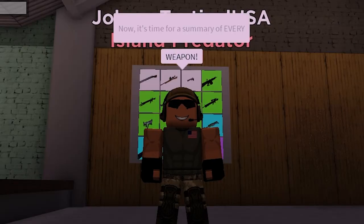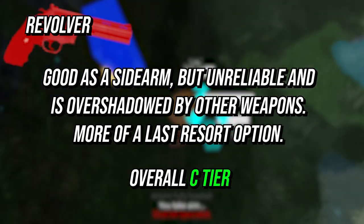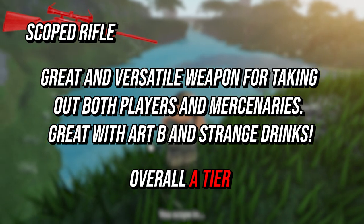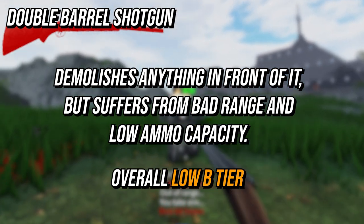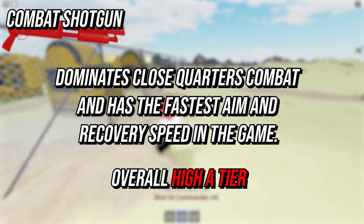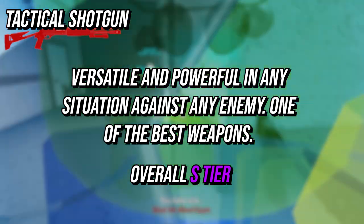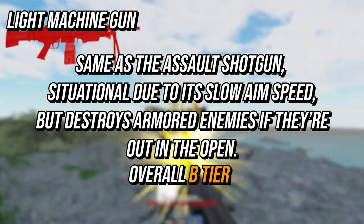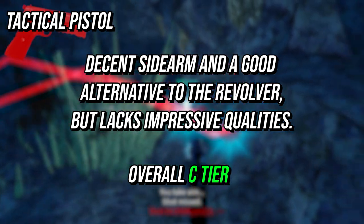Now it's time for a summary of every weapon and a tier list made by Johnny Tactical USA. The revolver is a decent sidearm but unreliable and overshadowed by other weapons — last resort option, overall C tier. The scoped rifle is a great versatile weapon for taking out players and mercenaries, great with artifact buffs, overall A tier. The double barrel shotgun demolishes anything in front of it but suffers from bad range and low ammo capacity, overall low B tier. The comet shotgun dominates close quarters combat and has the fastest aim and recovery speed in the game, overall high A tier. The tactical shotgun is versatile and powerful in any situation against any enemy — one of the best weapons — overall S tier. The assault shotgun is situational due to its slow aim speed but destroys armored enemies in the open, overall B tier. The light machine gun is similarly situational but destroys armored enemies in the open, overall B tier. The tactical pistol is a decent sidearm and good alternative to the revolver but lacks impressive qualities, overall C tier.